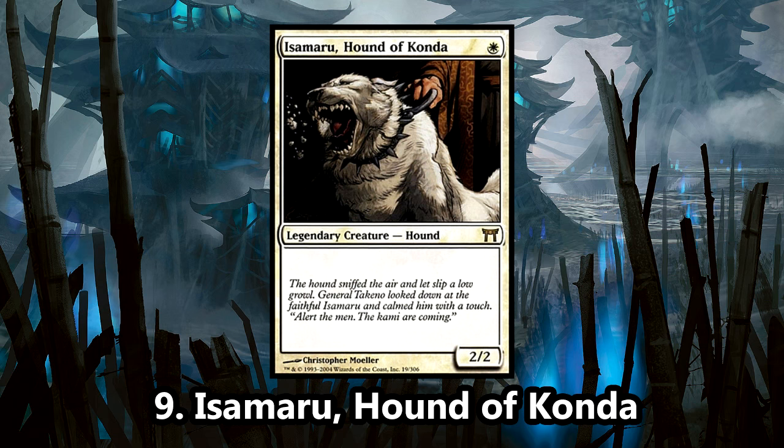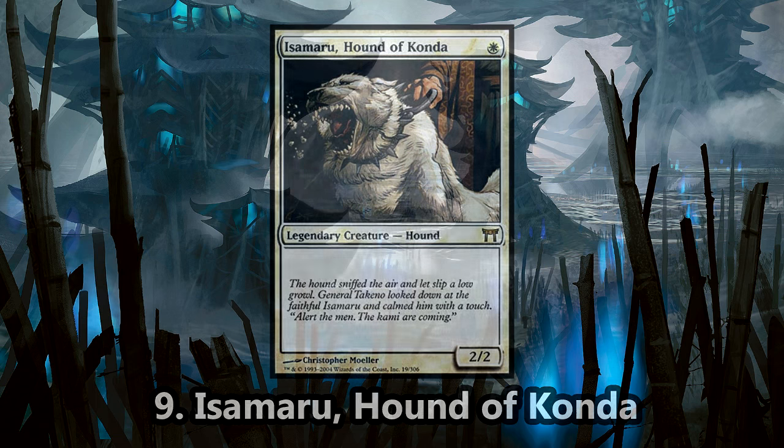Coming in at number 9 is Isamaru, Hound of Konda. It's rare to see a 1-drop legendary creature in Magic, and it's also very rare to see a 1-drop with no downside at 2/2. Isamaru's only downside for being a 2/2 for 1 mana is its legendary status, which is no issue in Commander. He makes a great tiny leader for a mono-white Voltron deck, and can even work as a regular commander for the same strategy. Plus, it's an adorable poochie.